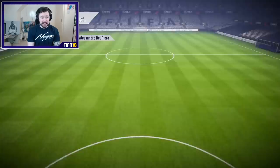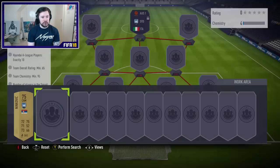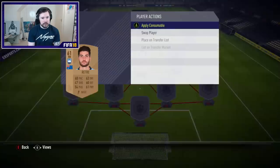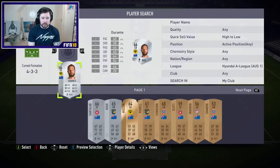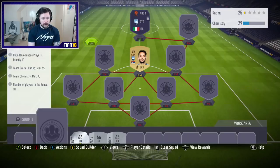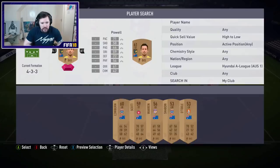Next up is Sydney. I don't think I'm going to have any Sydney players. Moving into the Hyundai A-League - yes, I've got two! I'm probably going to sell this guy for 10k. For the Hyundai A-League squad, let's get our golds and silvers in. I don't think I'm going to be able to get a 65 rated team because we need all Hyundai A-League players - I don't have enough.